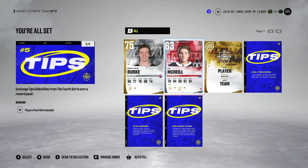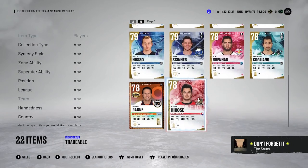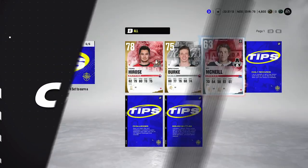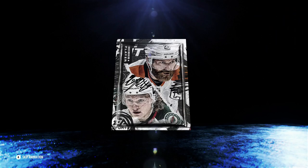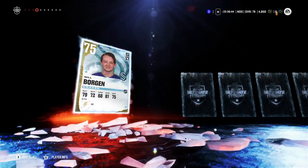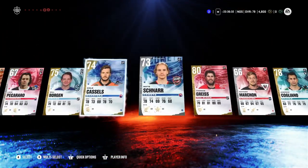Go ahead and complete the final tip set. You'll get a players pack — 10 items, all players, at least five gold players with 80-plus overall. That's why this set is valuable: you're guaranteed to get someone that will make your team, especially if you're free to play. I've seen people pull icons out of this. We got a ton of gold and silver players — it was worth it. It's all for free. Now that you've completed those sets, make sure you're always finishing up any objectives.